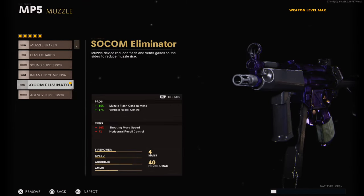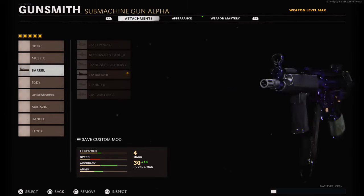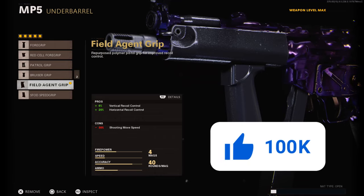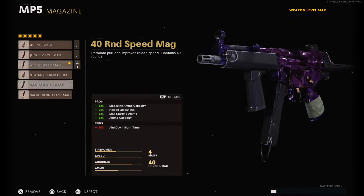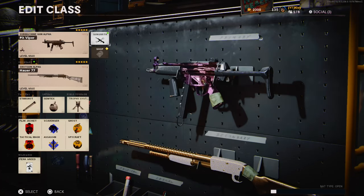As far as the attachments go, you're going to want the SOCOM eliminator for the muzzle flash concealment and the vertical recoil control, a ranger barrel for that bullet velocity, Agent grip for the vertical recoil control and the horizontal recoil control, 40 round speed mag, and the airborne elastic route.